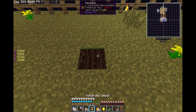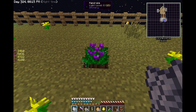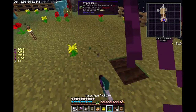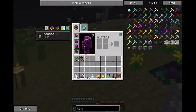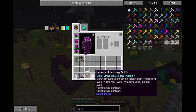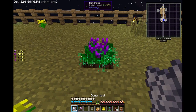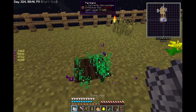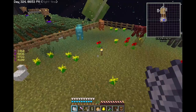There we go - a mandrake! He's just going to keep circling you giving you nausea, but once you kill him you get seeds and mandrake root. So just rinse and repeat, get as much as you need. Okay, so yeah - there we go. That should be plenty - I've got four mandrake roots.